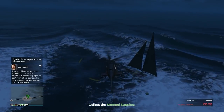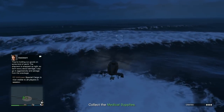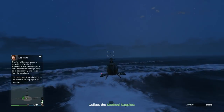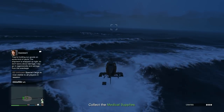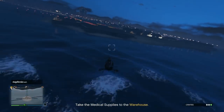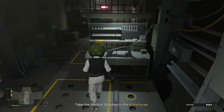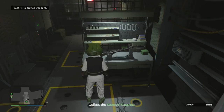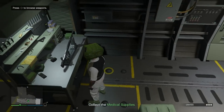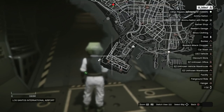Now I'm going to start collecting these crates — one at a time. You can literally glide the Buzzard right down and pick them up. Be very careful though, because you have a high chance of getting caught in the water and losing your helicopter. Once I've collected one crate, I fly straight to my Avenger, go through the back, and press right D-pad at the weapon workshop — you'll hear the crate drop.